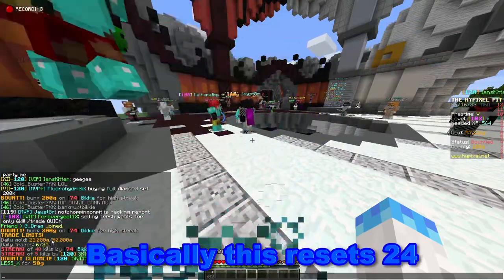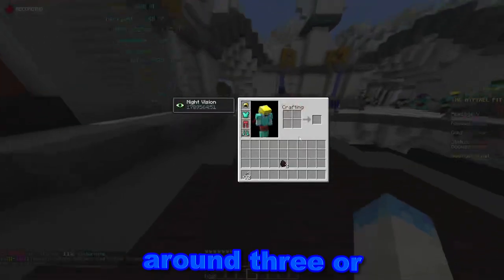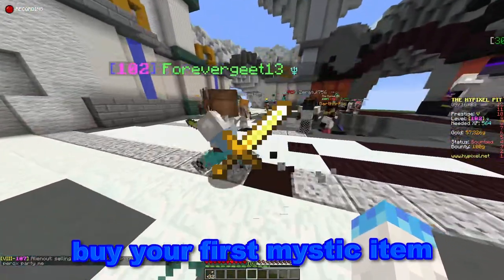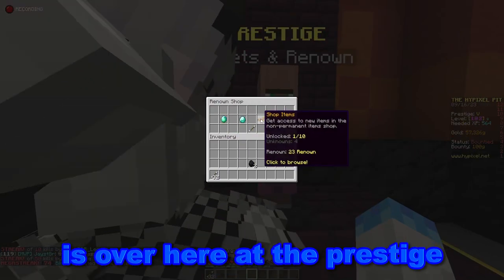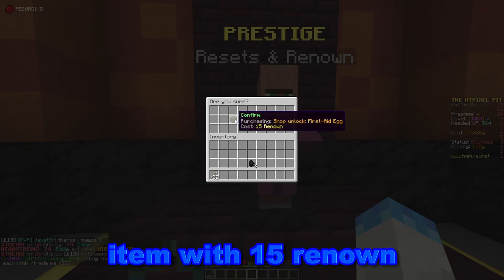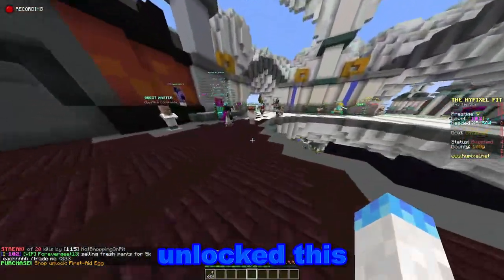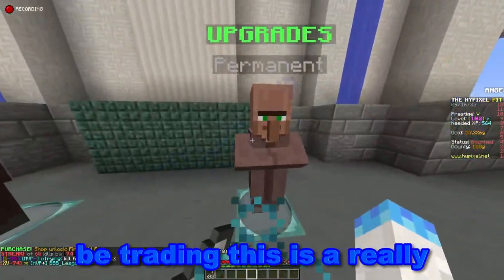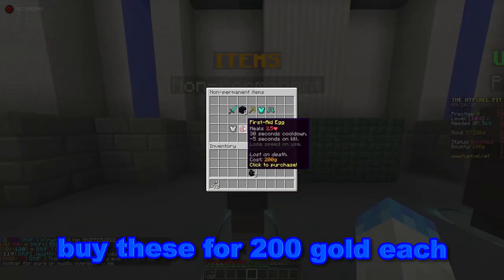The trade limit resets 24 hours after your last trade. Keep going until you have around three or four Val's worth, because that's when you'll actually be able to buy your first mystic item. The second way — more for prestige five and up players — is the prestige shop, where you can buy the first eight egg shop item with 15 renown. You need to be prestige five or higher. I just unlocked this, which is really nice. Even if you're not going to be trading, this is a really good item to unlock. At the item shop you can buy these for 200 gold each.